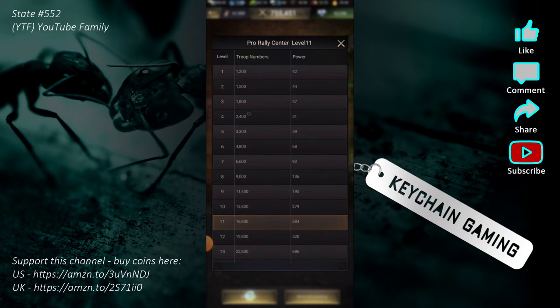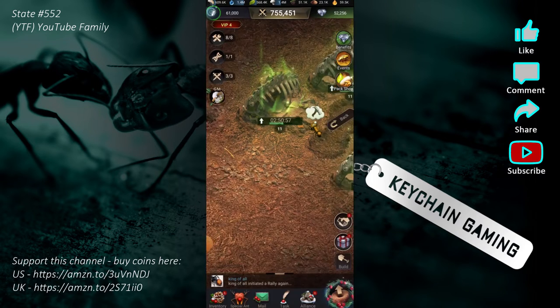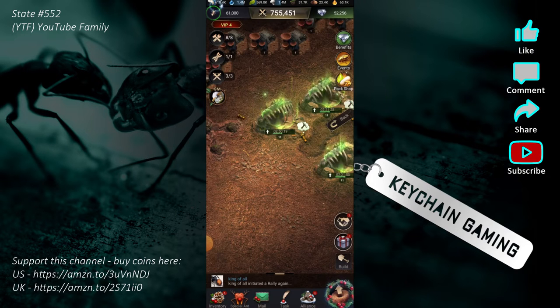Level two goes to 1,500, then 1,800, 2,400, and up the line — now I've got 16,800 troops, which divided out comes to 5,600 per slot. So this 5,600 you see at the bottom is how many troops I could have if I got rid of the special ants — each slot would be 5,600. It took me a while to learn that. Until I did, I was losing a lot of fights. Upgrade your rally buildings — it's very important.